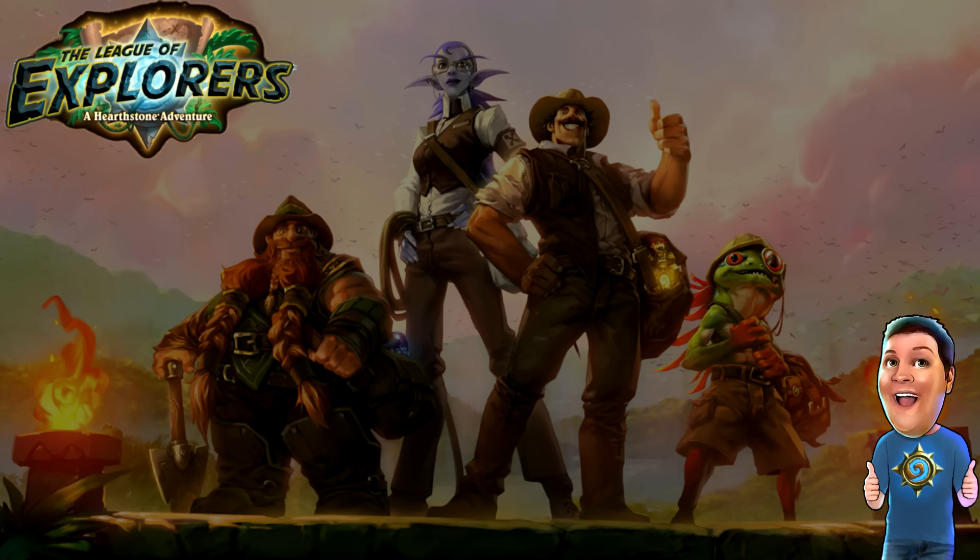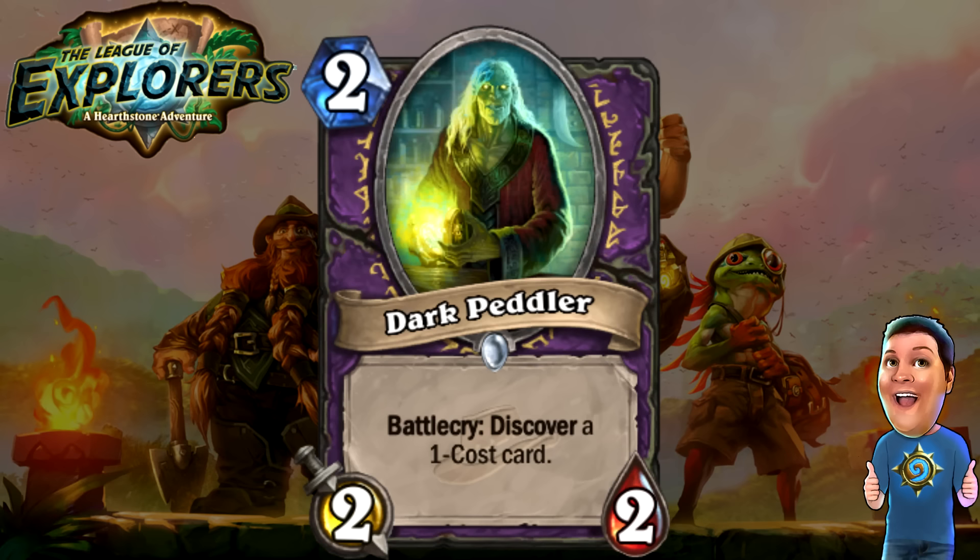Next, we got the Warlock cards. First off, the Dark Peddler — two cost 2/2. Battlecry: Discover a one-cost card. When you play it, three random one-cost cards appear — either Warlock Spells, Minions, or Neutral Minions — and you get to choose one to add to your hand. Two cost 2/2 and getting another spell or card is great value. I think Zoo might run this card. It can help you complete your mana curve, which is really awesome.